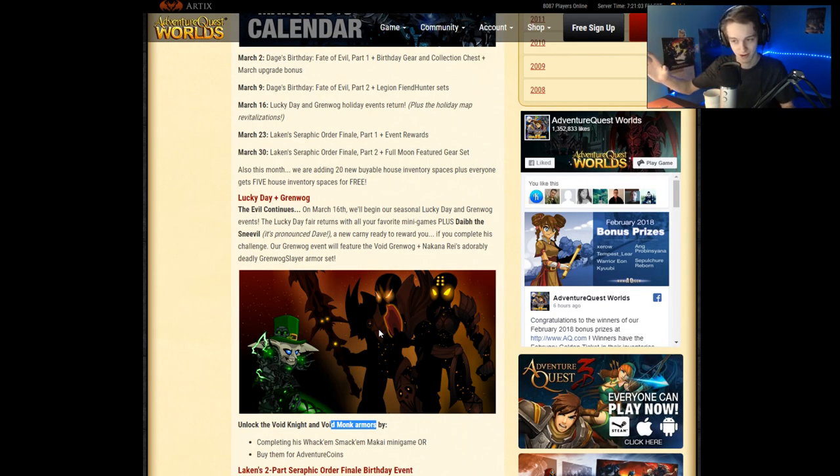March 23rd is the Lake and Seraph Order Finale Part 1, plus Event Awards. Then a week after that we get Part 2, plus the Full Moon Feature Gear set. Also this month, we're adding 20 new buyable house inventory spaces, plus everyone gets 5 for free.